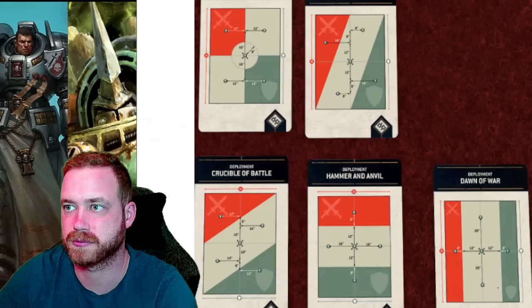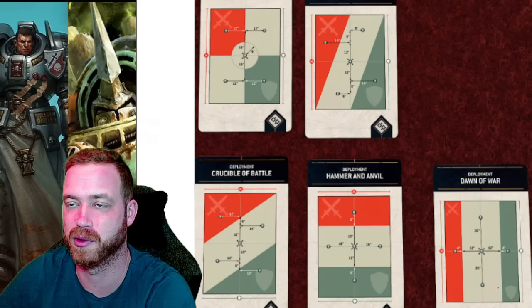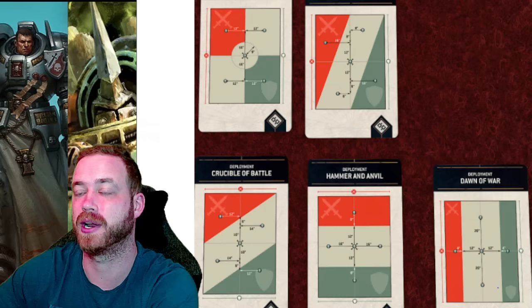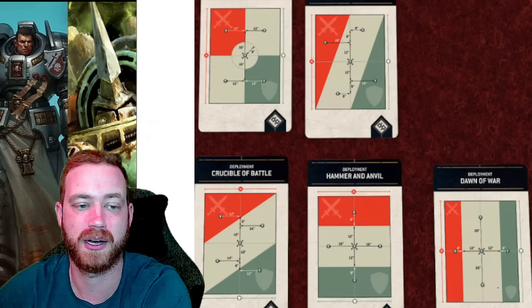Now let's go over counters to Rapid Ingress. If you see your opponent has reserves at the start, I always do this against Zach who plays Blood Angels — he almost always Rapid Ingresses Dante, the Sanguinary Guard, or Death Company. So I know that's what he's doing on turn two almost 100% of the time. When you start the game, whoever goes first declares their reserves. In your mind you should know: that is who they're going to Rapid Ingress, and that's what you need to plan your defense around.